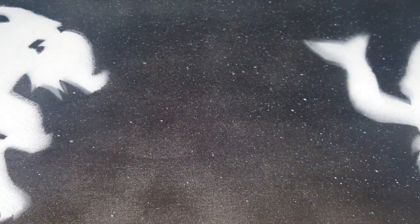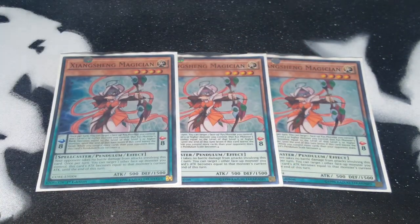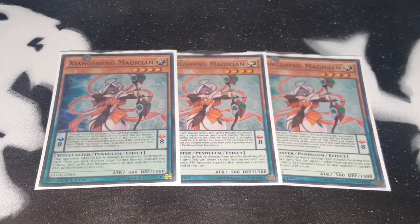Then we have one that nobody uses but is great for the FTK/OTK build — Zang Sheng Magician. Once per turn you can target one face-up Xyz monster you control and one level 5 or higher monster you control; that Xyz monster's rank becomes equal to the level of the level 5 or higher monster until end of turn. When this card leaves the field while your opponent controls more cards than you do, this card's scale becomes 4. That's why you want to go second — your opponent needs to have more on the field than you.